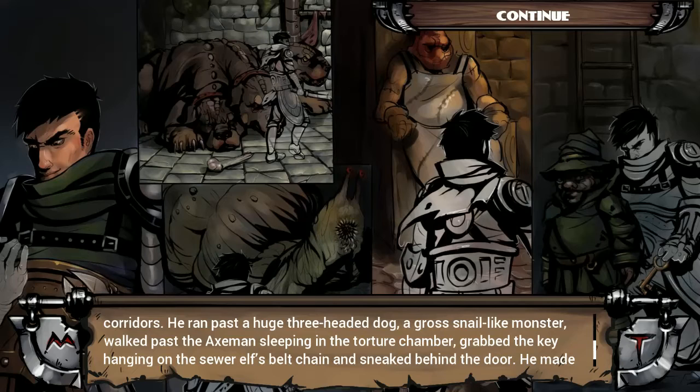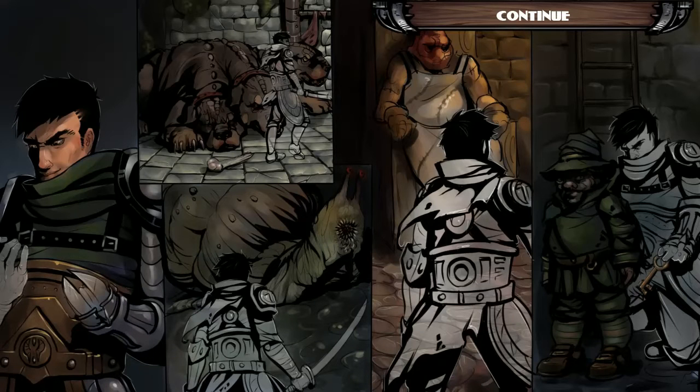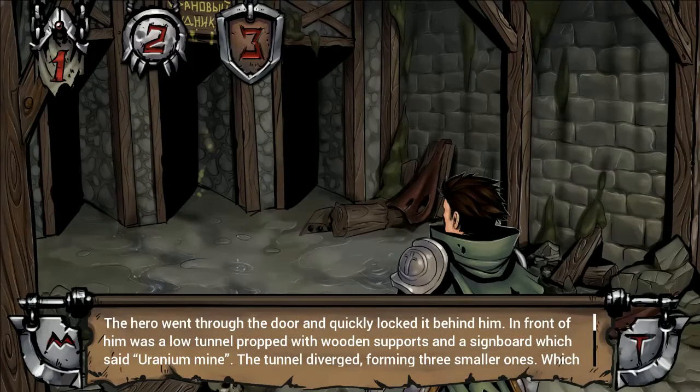We ran past a huge three-headed dog, a gross nail-like monster, and an axeman who was sleeping in the torture chamber. We grabbed the key hanging on the sewer elf's belt chain — what on earth is a sewer elf? Anyway, the issue with the game is it's originally in Russian, I believe, and some of the translations are a bit wonky, but usually you can discern the point behind the text from the context. Personally, I didn't find it to be an issue, though it broke the immersion in some points.